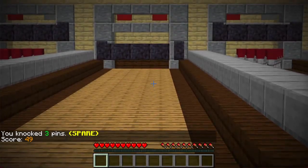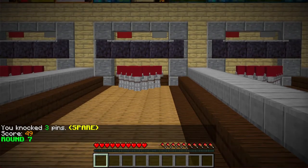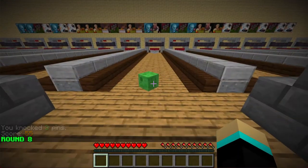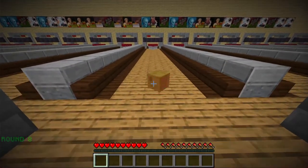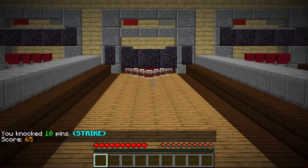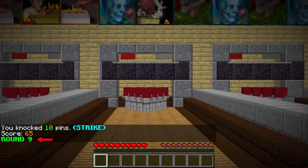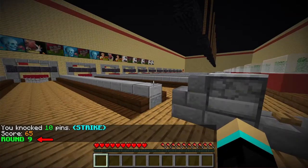Looks like we just got a spare, which is knocking down all the pins in 2 tries. As you can see, it displays it nicely in chat. And that was a strike, which is knocking all 10 pins in one go. According to bowling rules, the game automatically skips to the next round.